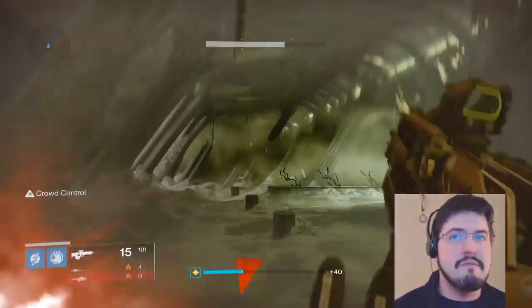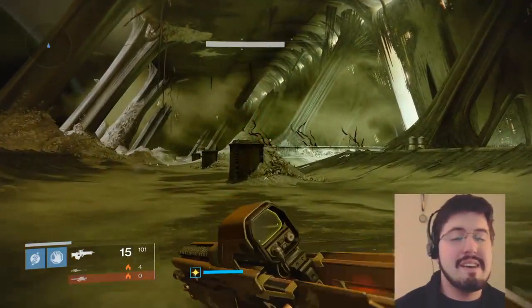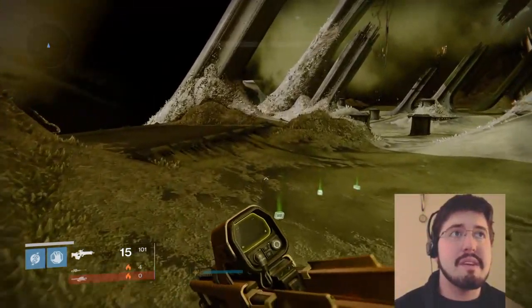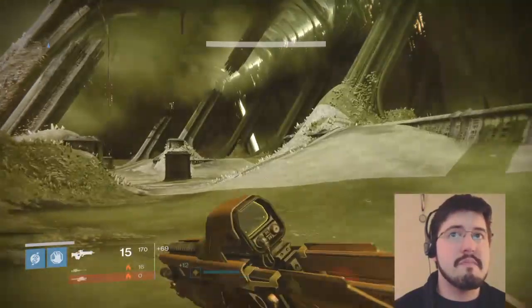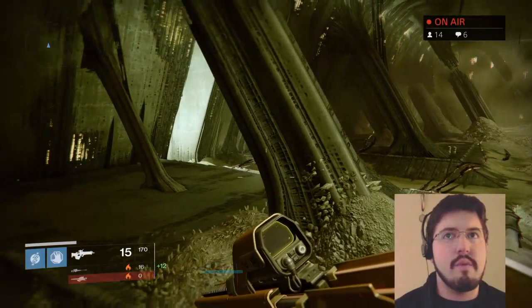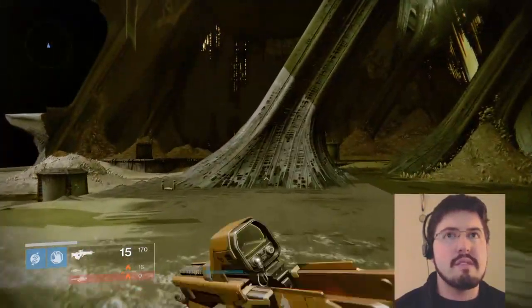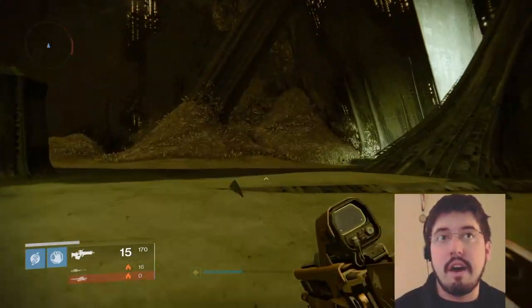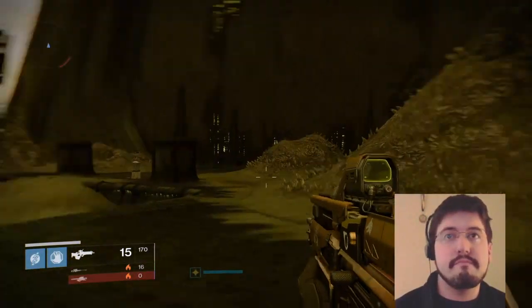Still my favorite gun. It's the Year 2 Iron Banner Scout Rifle, Colovance's Duty, and I just like it because it's solid and dependable. Since this is going to be a general search, I'm not going to go straight away in there. I want to check out some of these hidden sections in the back. When I say hidden, I mean the literal sense that they're harder to find, not that there's anything there. Well, maybe.